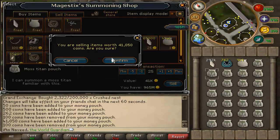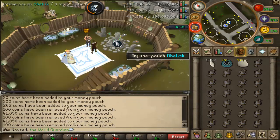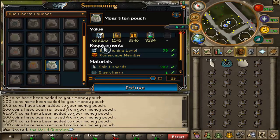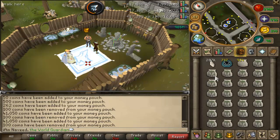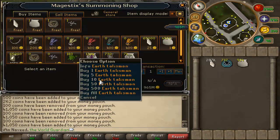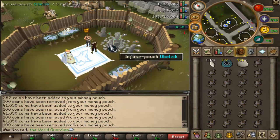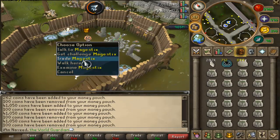I would bring around 850 noted earth talismans, then I will sell my earth talismans to the shop and buy them back unnoted. When you buy back an item from a shop it will always be unnoted, so you don't have to worry about how to make it unnoted.